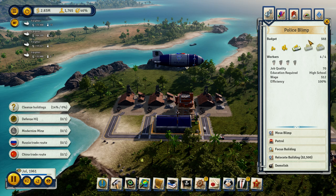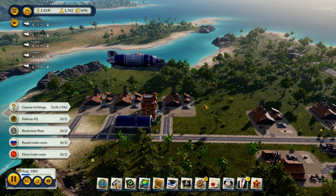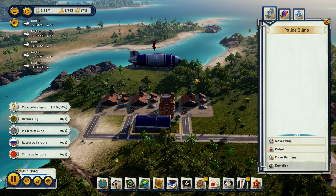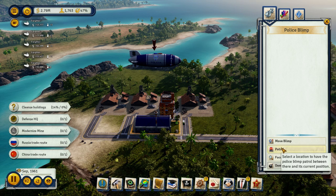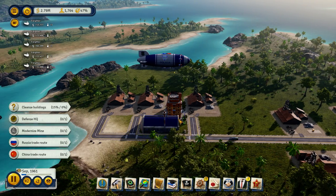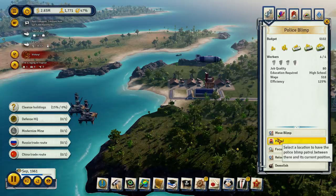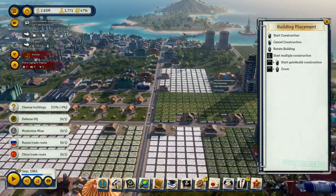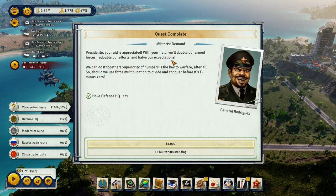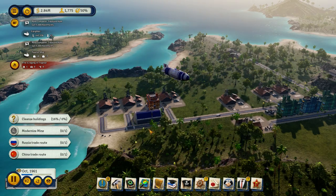Check out that police blimp! Yeah, that's so cool — I'm super stoked about this. We've got a police blimp — patrol. So it'll patrol between here and here, just crisscrossing. Presidente, your aid is appreciated — plus five to militarist standing. Oh, that's so awesome.